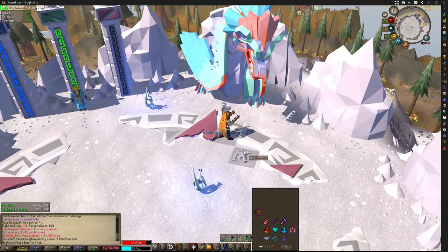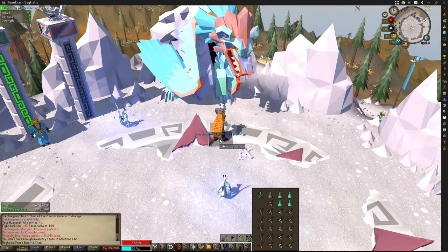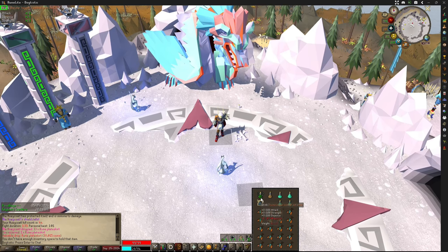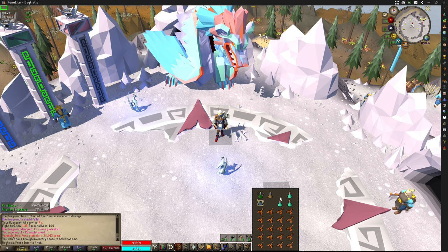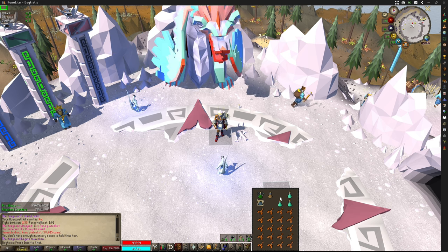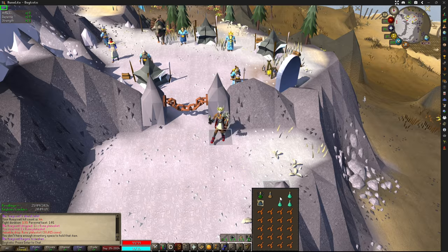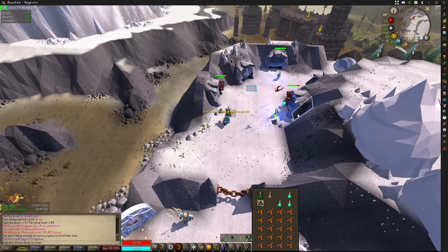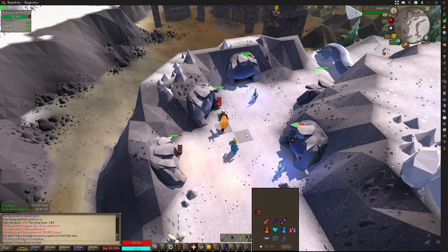He dropped us a rune plate skirt — let's go! I'm going to show you another kill real quick because they're so fast. Eat a lobster and top off your health. I only bring lobsters because he does not hit hard. If you're worried about taking damage you could bring sharks or manta rays, or even upgrade to Saradomin brews and some hard food so you can triple combo eat if you're really worried about dying.